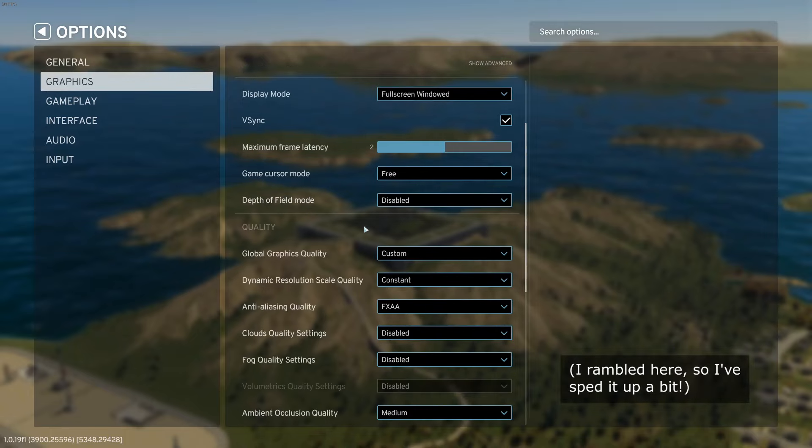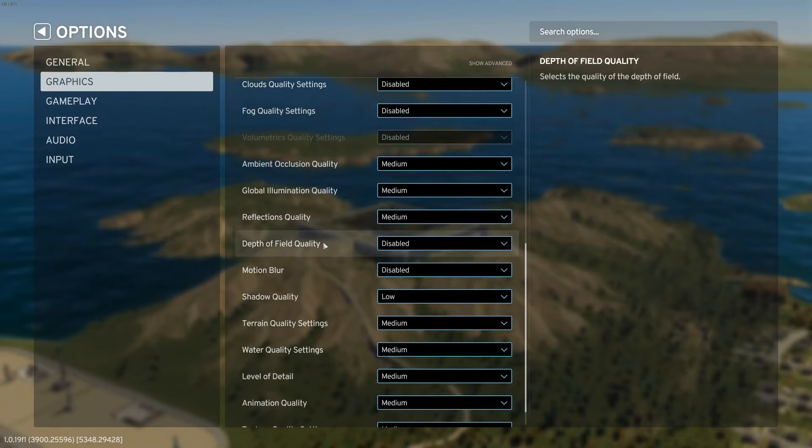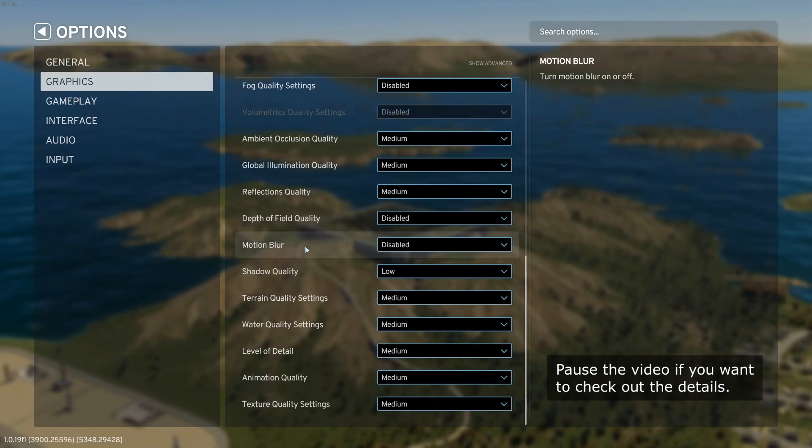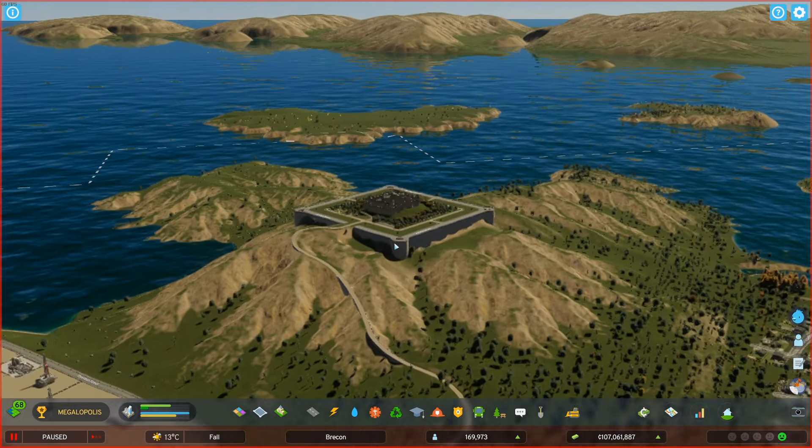We have got day and night cycle turned off, we've got frame rate as the performance preference. And you'll see that most things are set to medium, except for things like clouds and fog as well as depth of field and motion blur.